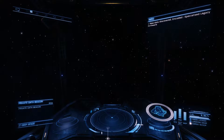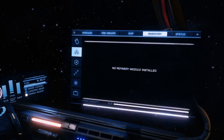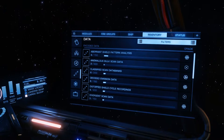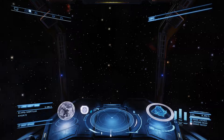New data encoded — specialized legacy firmware. This should now also pop up in the data somewhere. Yeah, we got all these crazy things to unlock. I wonder what we get for it. One thing I do know — let's get back to Elvira Martuk.